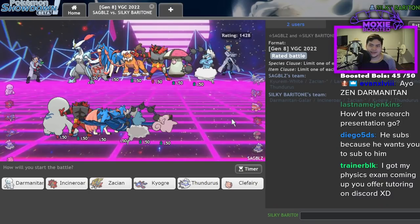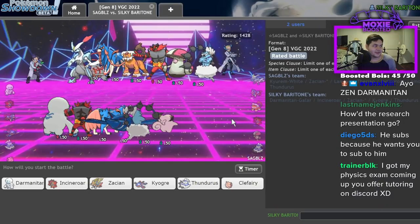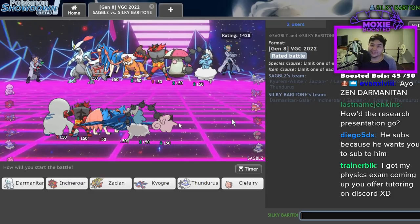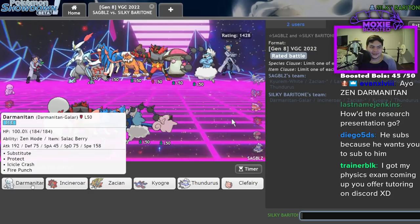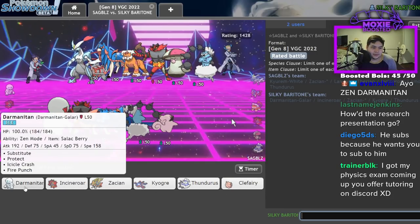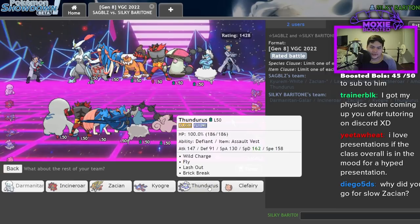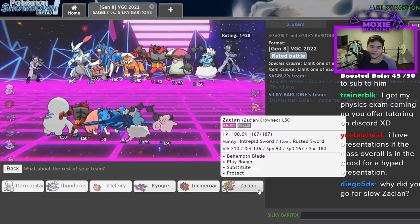Chat asks about a physics exam — I don't offer tutoring outright but if you really really need help maybe I could do something. Oh yeah — why does Darmanitan actually kind of go hard here? Why does it actually kind of go hard? You know what, let's go Darm, Thundurus — there's very little they have for that.